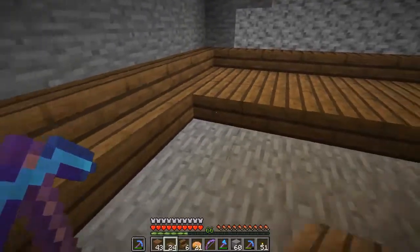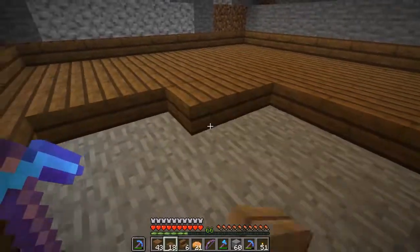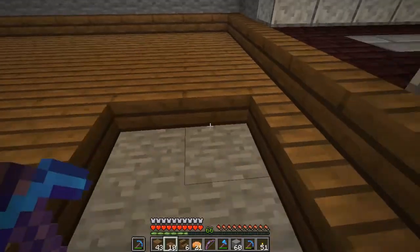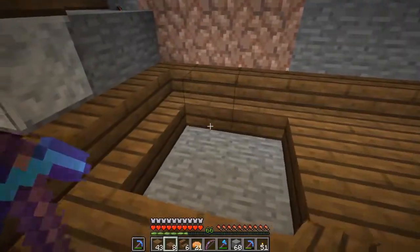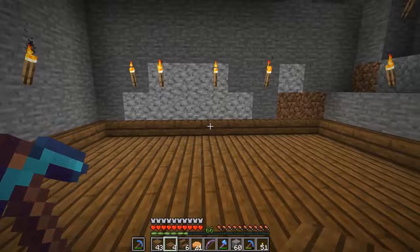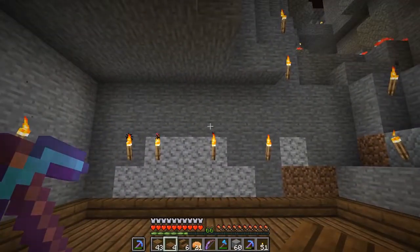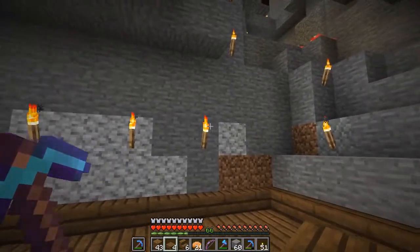I am using stairs and slabs so that I can play with the lighting a little bit, because it's a meditation room and one would hope to be able to turn down the lights a little bit without having to worry about creepers coming in and blowing you up.